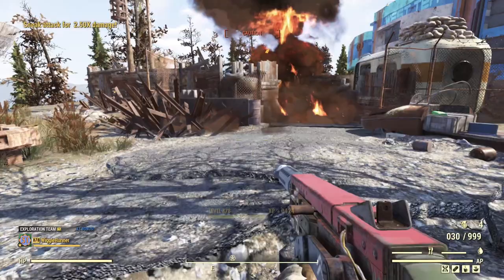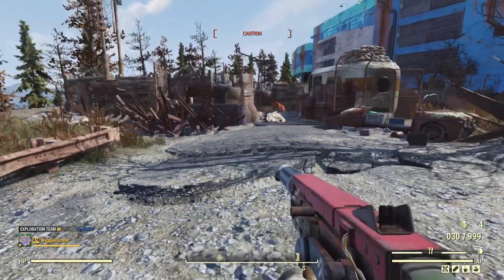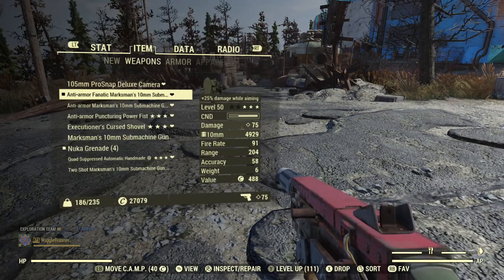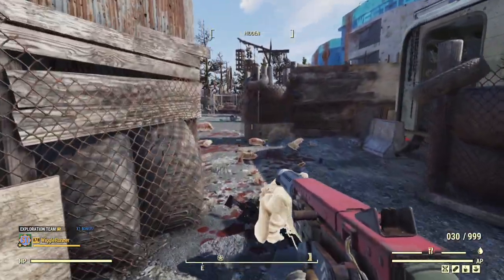You do get used to it. This gun does have a little bit of recoil. I modded it differently — using a hardened receiver since I won't be using criticals, a stabilized long barrel, and a stabilized stock. Those should reduce recoil by quite a bit, and I have the same quick magazine for faster reloads. Not being able to see your enemies when you aim at them is very frustrating.